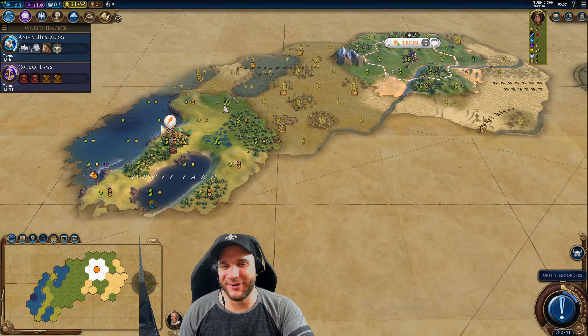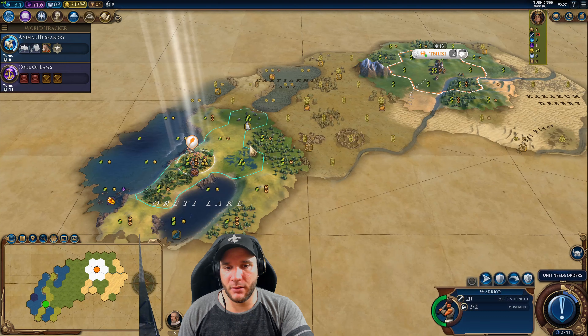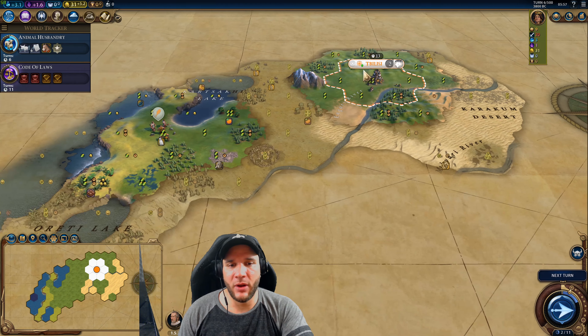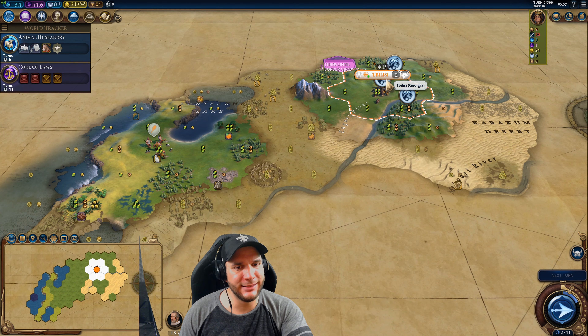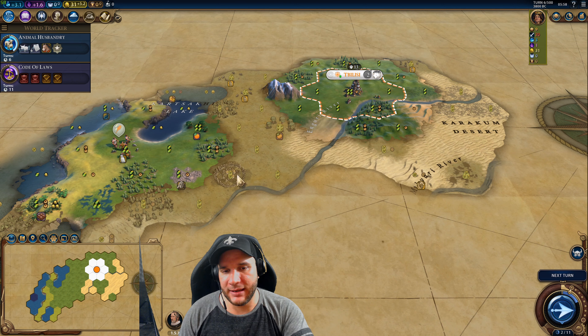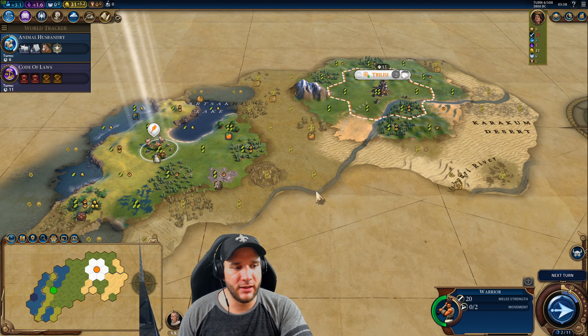Only a couple turns later and we're exploring. This is why I keep my warrior close and don't explore aggressively like I used to — in the current version of the game, barbarian camp spawn rates are greatly increased and they're a lot more aggressive. I'm pretty sure the glitch is still in the game where the camp starts spawning units regardless of whether you keep the scout away from seeing your city or even if you kill it before it gets back.